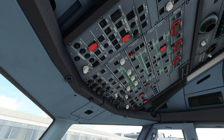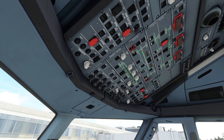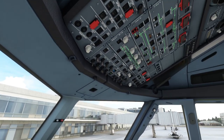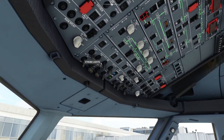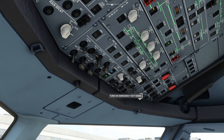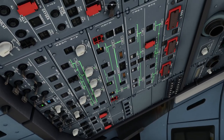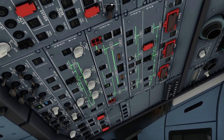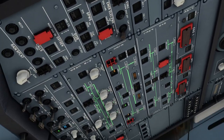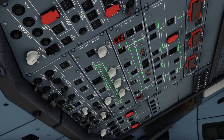We're doing things slightly out of order for this demonstration flight — normally you wouldn't start the engines until pushback. We're going to turn on the beacon and taxi lights, the no-smoking sign, the seatbelt sign, and arm the emergency lights. Then we turn on the fuel pumps, because without them you can't start the engines — there's no fuel to burn.